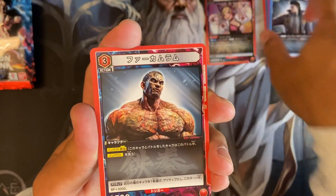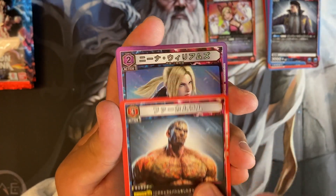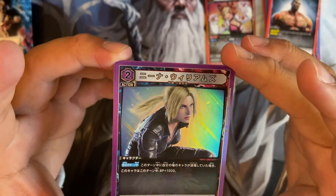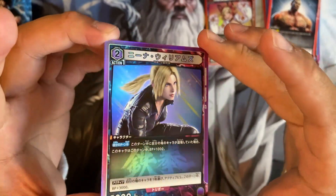Super cool. We got Fakuram — I know this guy was broken at first but they toned him down. And a rare Nina Williams. Very cool.